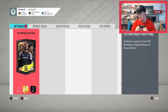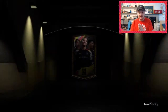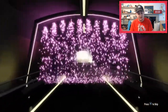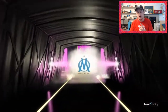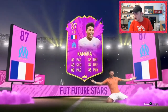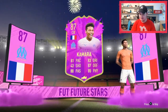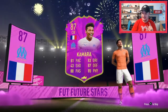Here we go, come on, give us someone juicy! This is a Future Stars card — a French center back. Oh, who is this? It's Kamara — 87! I mean yes, that is definitely a good card.